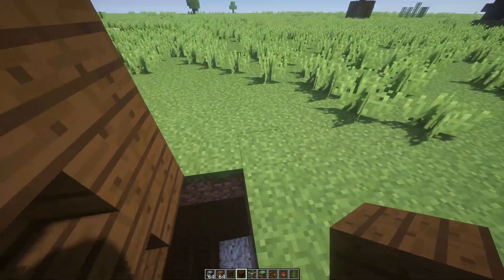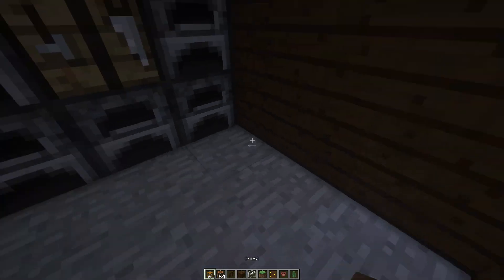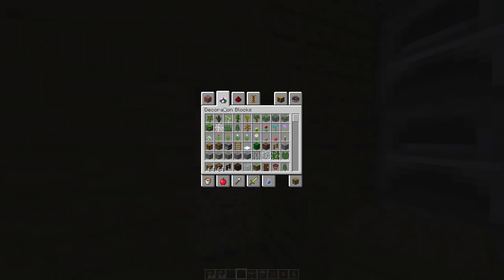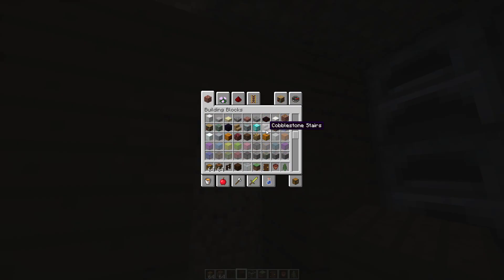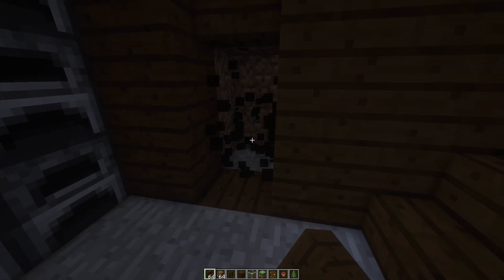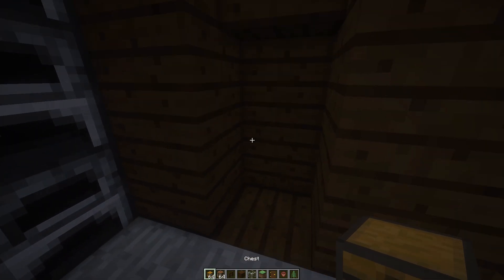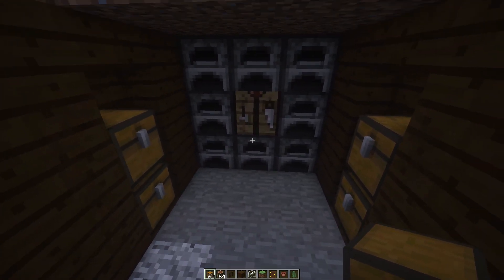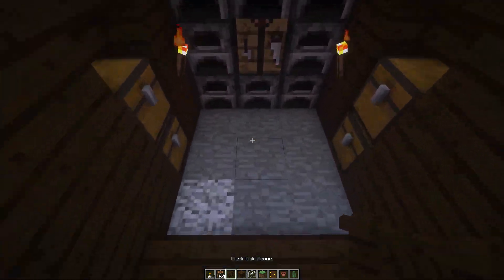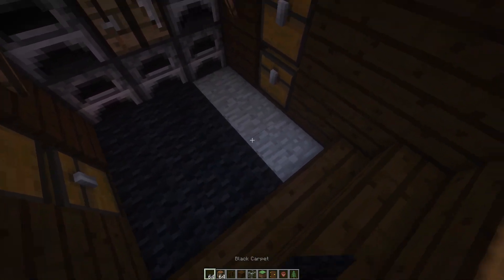Alright, we're going to keep the grass on the top for now — you'll see what I'm going to do with it in a second. We're going to break these two. Add an upside-down stair like that, add the little back right there, and put two chests just like this. Add two torches right here. You don't have to do anything with the floor unless you want to — you can just place carpet.